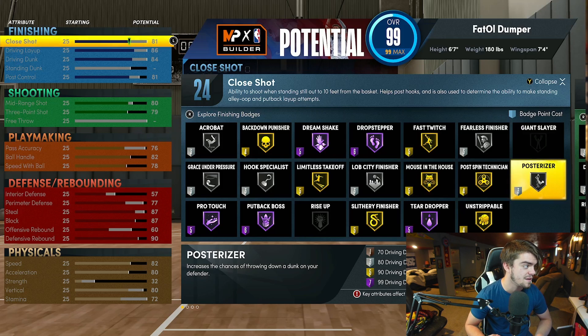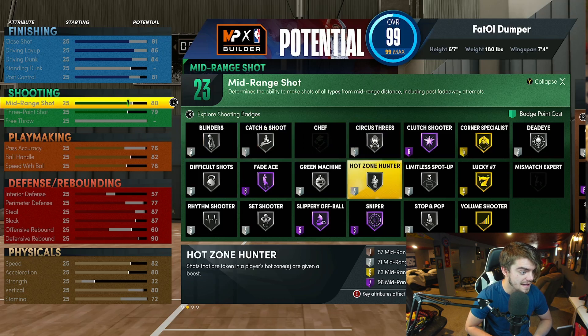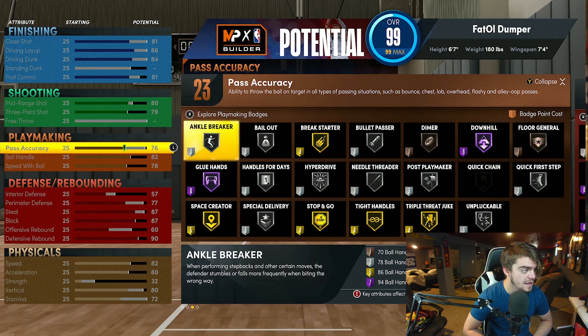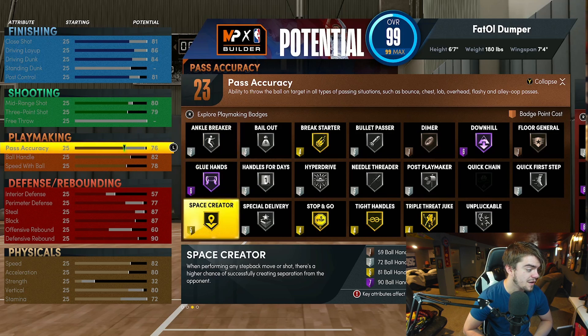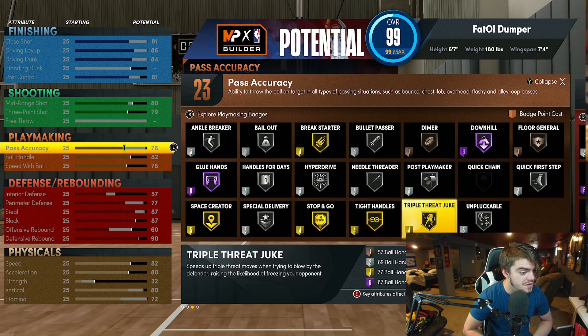He only gets an 84 driving dunk, which I believe can get you the pro contact dunks. For shooting, you can get Limitless Spot Up silver and pretty much all the good badges on silver. You also get Sniper Hall of Fame, which is actually an OP badge this year. He also gets 23 playmaking — Space Creator on gold, tight handles, stop and go, and triple threat juke, which I heard is pretty good this year too.